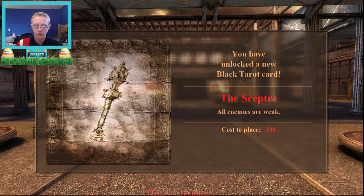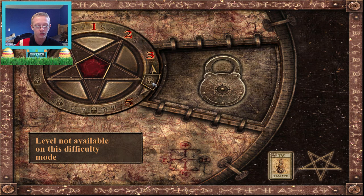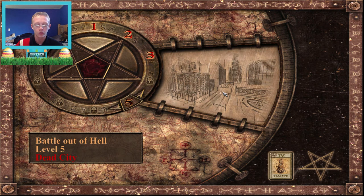Spectre — all enemies are weak. Oh my gosh, okay. Or... Skeptor. Why did I say spectre? Skeptor. Whoops. Alright, this must be one of those levels. But that gun is something else — I love that gun. It's amazing.